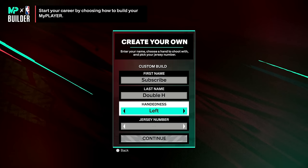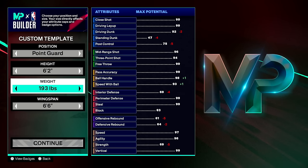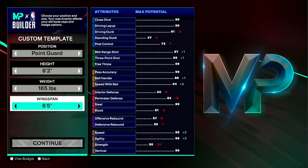For now we just have the custom build screen where you can select your first name, last name, left or right hand, and jersey number. Then you move to the next screen where you can select your position, height, weight, and wingspan. You'll probably notice differences from 2K24 — in 2K24 you could see potential badges on the far right, but in 2K25 this screen has nothing about badges, because this year there are no C, B, A, or S tier badges.